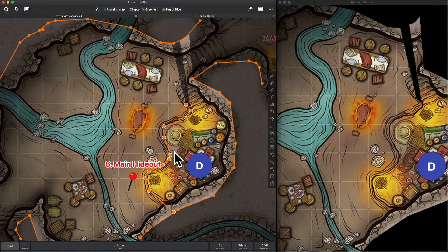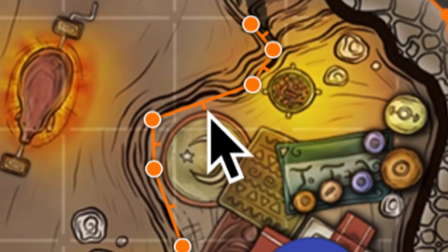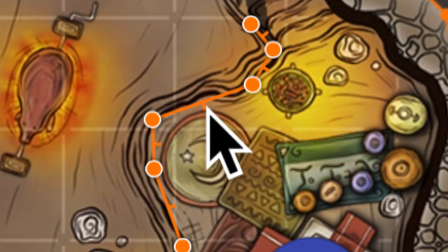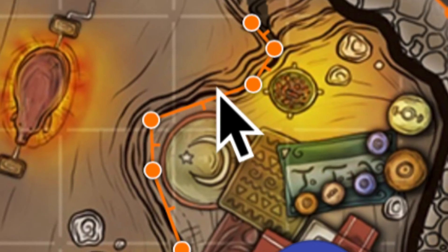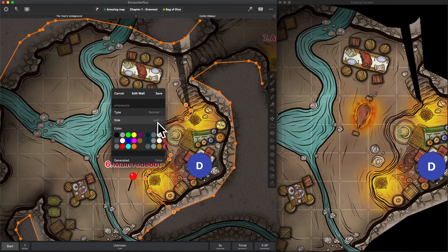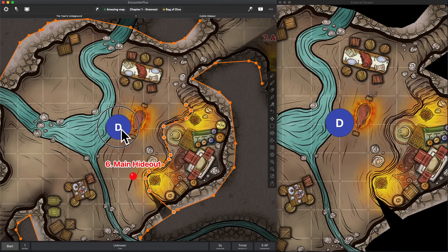If you look closely — let me zoom in here — you can see these little indicators showing which direction you can see through. On the side where the indicators are, if I'm on that side I can see right through. And of course I can click on this wall, select edit, and switch it to go the other direction.